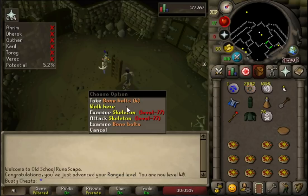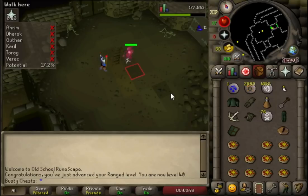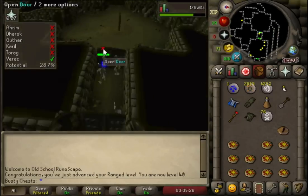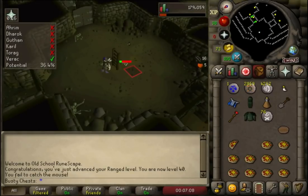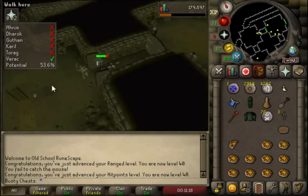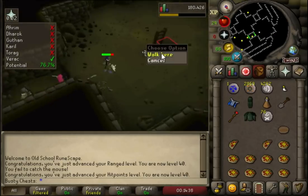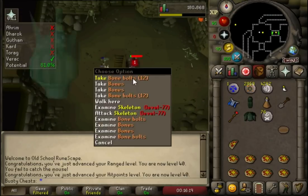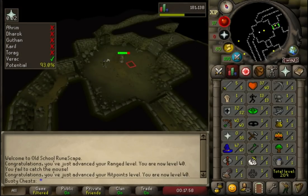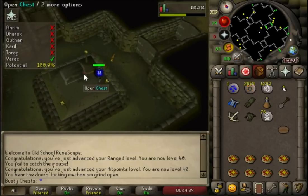I'm trying to think what's the best range armour we can get in this account. Because I don't think we'll have high defence for a long time it'll probably just be dragon hide. I don't think we'll bother with Armadyl or anything like that because it's really expensive and you don't really need that high range accuracy down here. I think we'll mostly be using magic once we hit the end game. There's our third level 40 in the account - 40 hit points. So now we've got range, magic and hit points all over level 40. So much higher progress in the first few weeks than I thought we'd make.